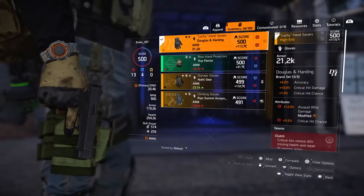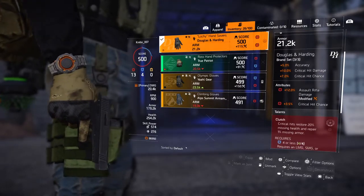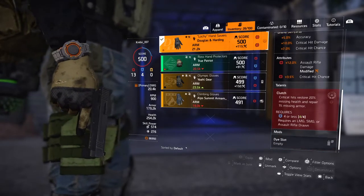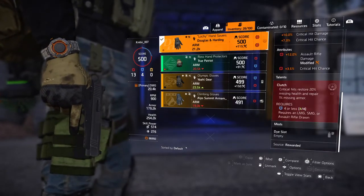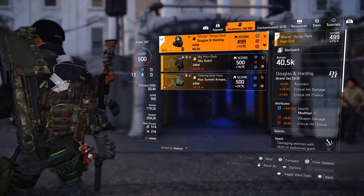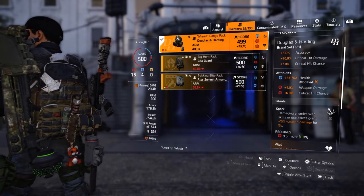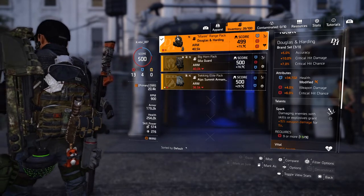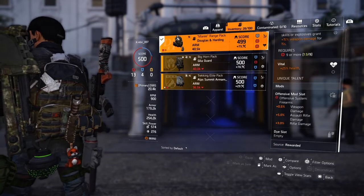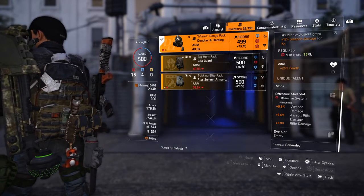The second piece is the glove, which has the Clutch talent. I do have a perfect Clutch, but I wanted the 3-piece Douglas & Arding bonus. This one has 12% AR damage — I haven't had luck with 13% at all across about 30 gloves, always ending up with 12% or lower. That's 3.5% crit chance. The third Douglas & Arding piece — the backpack — has 34,702 health, which is the highest I've found on a backpack. It has 4% weapon damage and 6% crit chance, the Spark talent, and an offensive mod of 0.5% weapon damage and 5% AR damage.